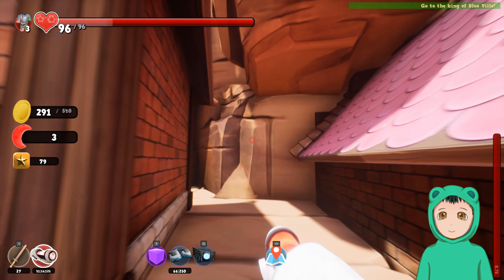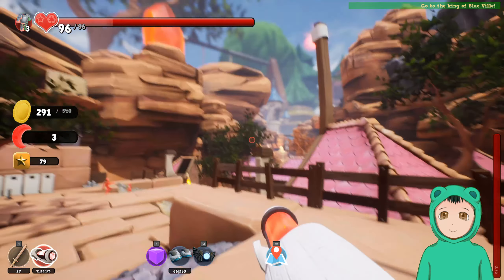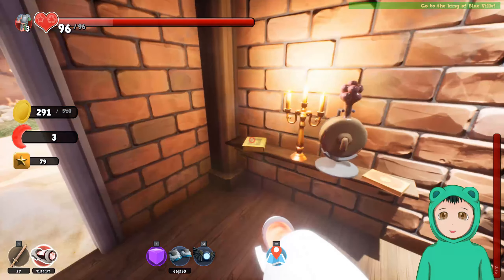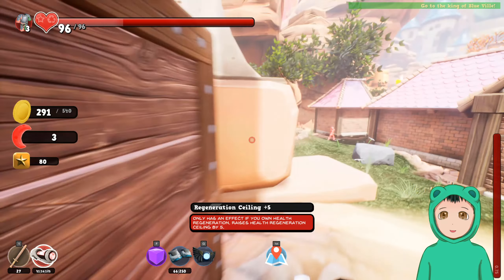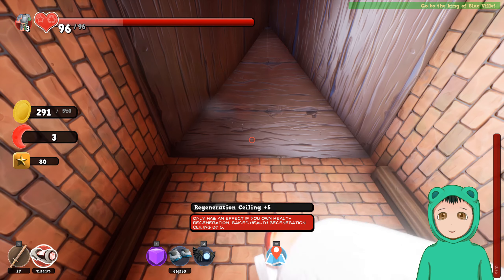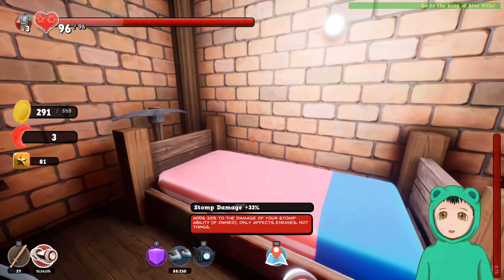Nope. I almost surfed the roof though. Is there a way to get up there? Oh, what's that? Did I shoot that? That did something — I guess that opened the door? All right, what's in here? Elder generation plus five. All right, so we're at 80 now, so that can open this door. What do we get in this fancy door? Stomp damage plus 33% — adds 33% to the damage of your stomp ability, only affects enemies, not things.